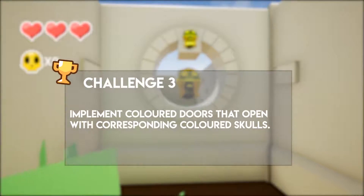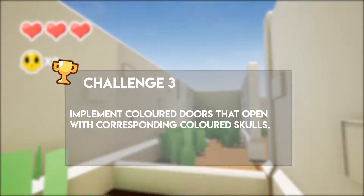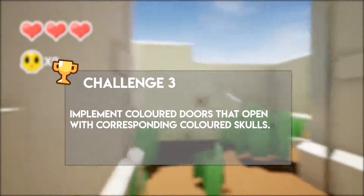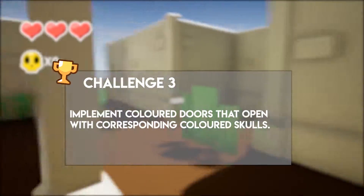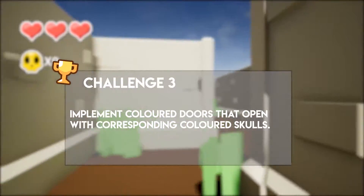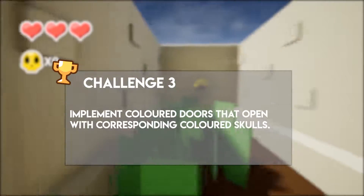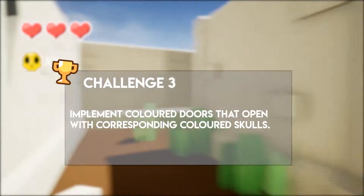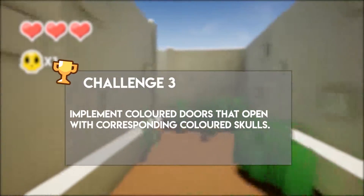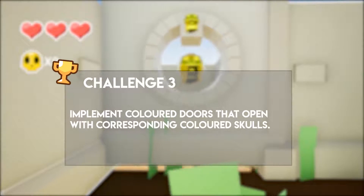Challenge 3: I want you to take what we've learned about the doors and apply the ability for the player to pick up different coloured skulls to open different coloured doors. I want that door to indicate what colour it needs. So rather than just picking up gold skulls, the player could pick up ruby skulls, emerald skulls, or sapphire skulls to open various different doors that match that colour skull. And you want to indicate that somewhere on the UI as well.